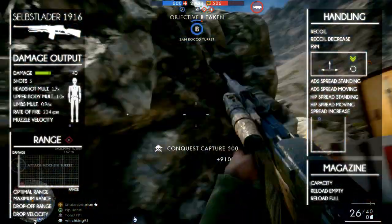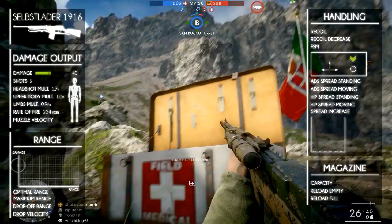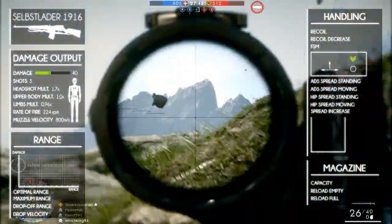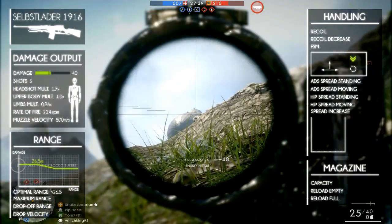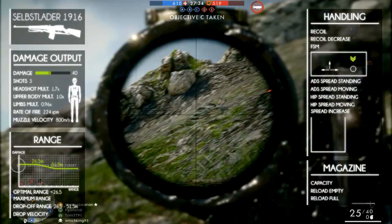Its rate of fire is 224 rounds per minute, which is the slowest in-class rate of fire. It has a muzzle velocity of 800 meters per second. The weapon deals its maximum damage until the range of 26.5 meters, and then steadily decreases to its minimum damage until 51.5 meters.